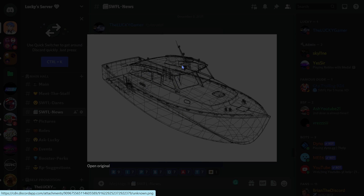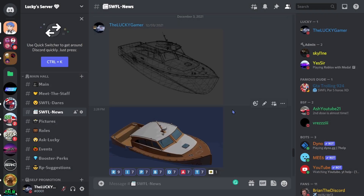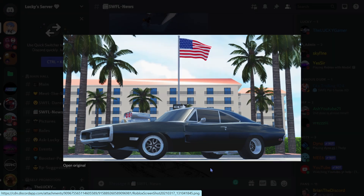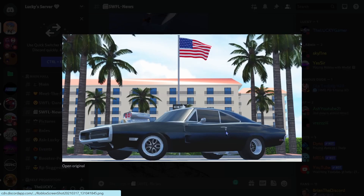We also got this one — the Dom Toronto car, the family car, the 1968 Dodge Charger. It looks really really nice. This is such a nice car. I'm really looking forward to it coming to Southwest Florida. I think it's gonna come in the next update because it looks ready to me — they're taking a photo in-game which looks really nice.